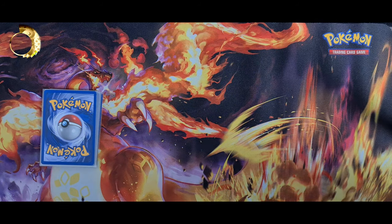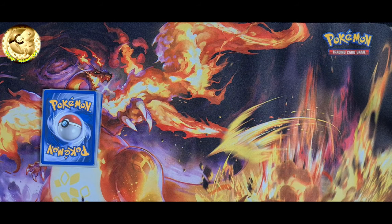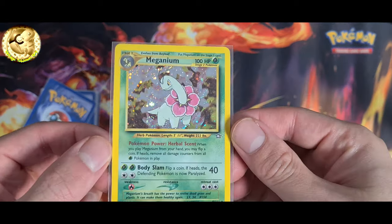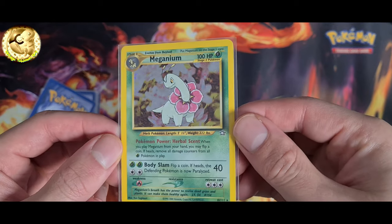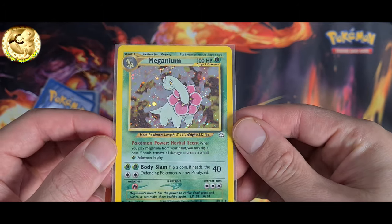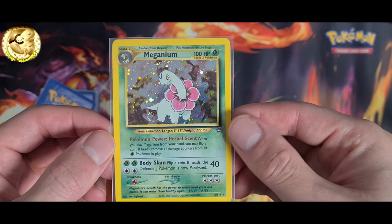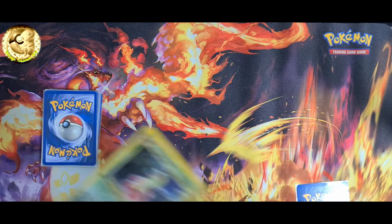Hello, in this video we will be exploring the Grass-type shiny Pokémon from the Neo series, from Neo Genesis to Neo Destiny, and including the Southern Island subset. I hope you enjoy. Meganium 10 out of 111, Neo Genesis set. Meganium 11 out of 111, Neo Genesis set.